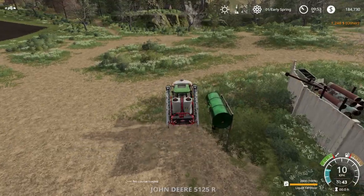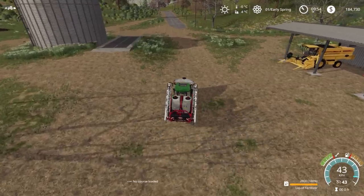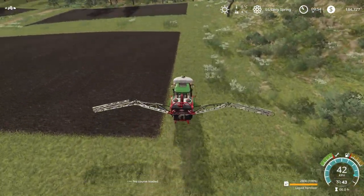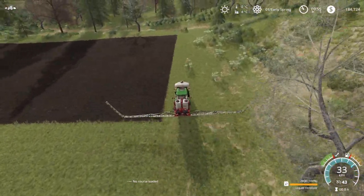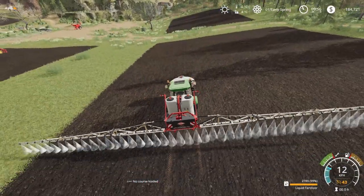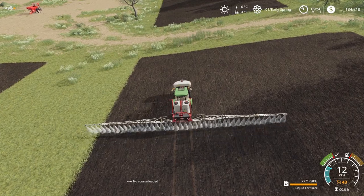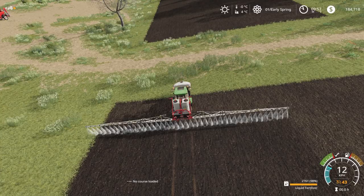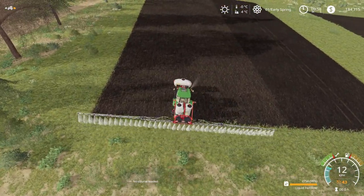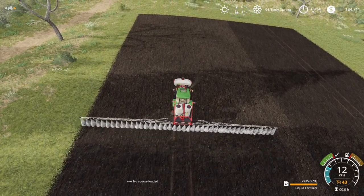Now we can actually come through and start to fertilize now. And then once we're fertilized we can come back and spread our lime as well. Still not quite the right temperature to go seeding or anything, so we'll just have to wait until the temperature increases to say 5 degrees and then we'll start to plant. Let's spray the field - fertilize stage one. We'll have to come back and fertilize another two times.